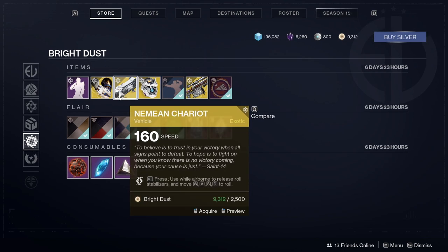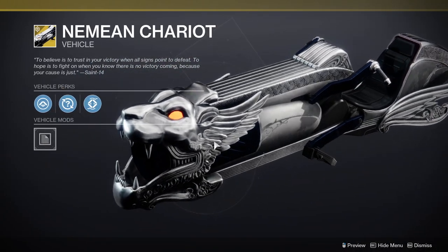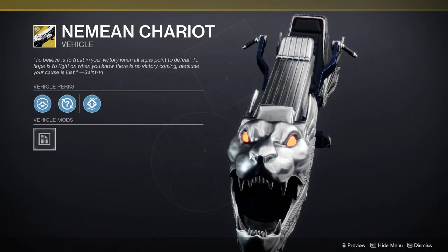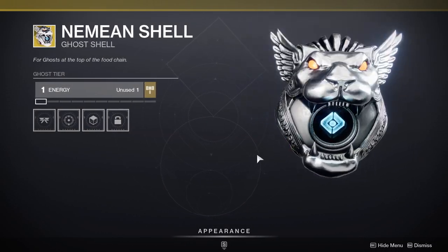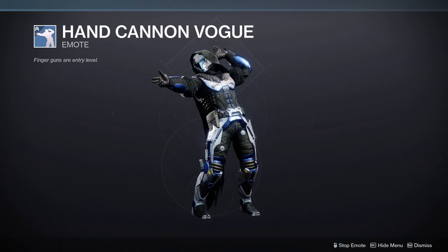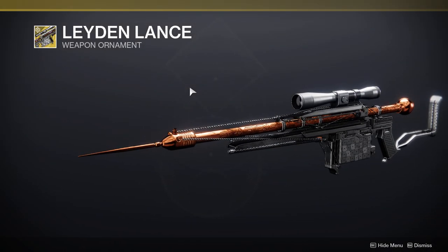For the Neemian Chariot, it's not cool to me personally. I usually never pick up the sparrow, ghost, and ship combinations because most of the time they're either not worth it or I'm not gonna spend Bright Dust on them when I have other things I'd rather use it on. Same with the Neemian Shell — it looks okay, just don't care about it. Hand Cannon Vogue on the other hand — you definitely want to pick this one up. It's from JoJo's, it's great, I absolutely love it.